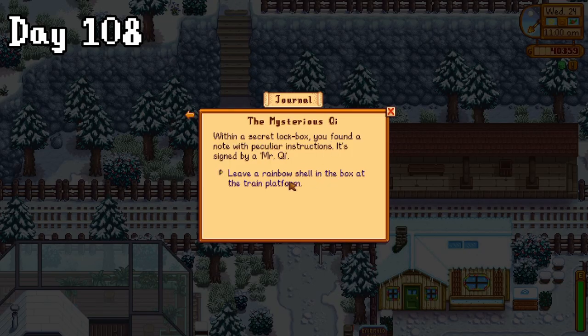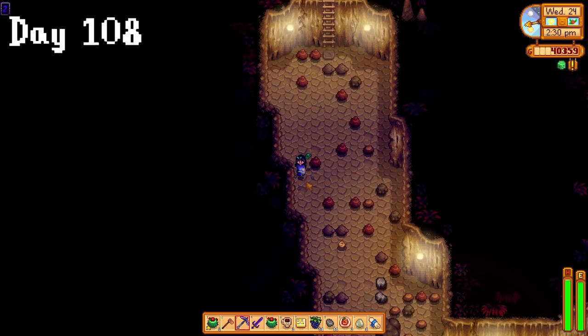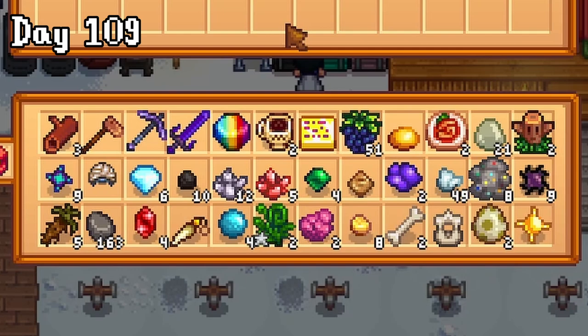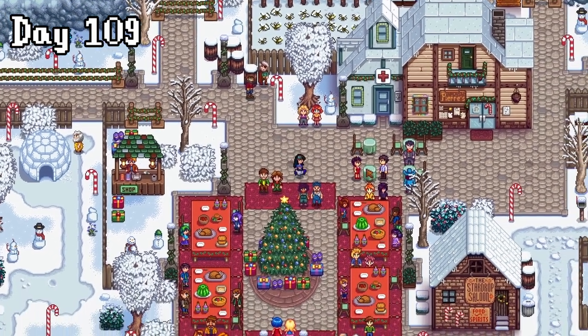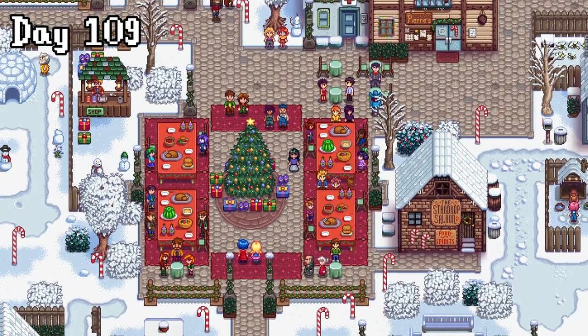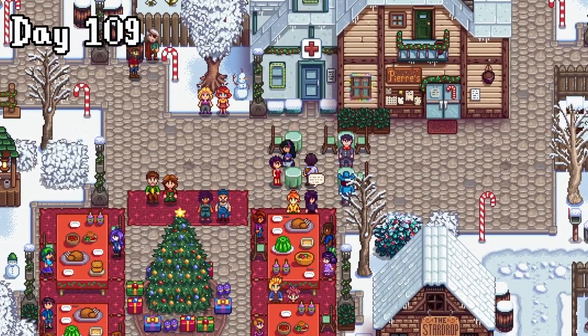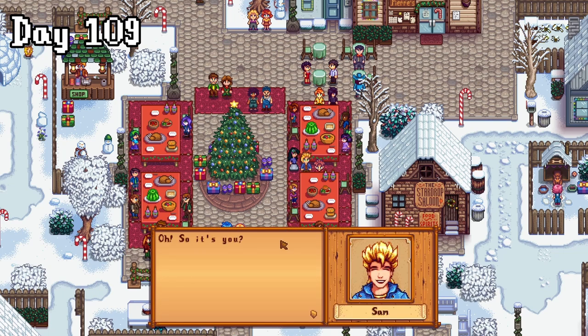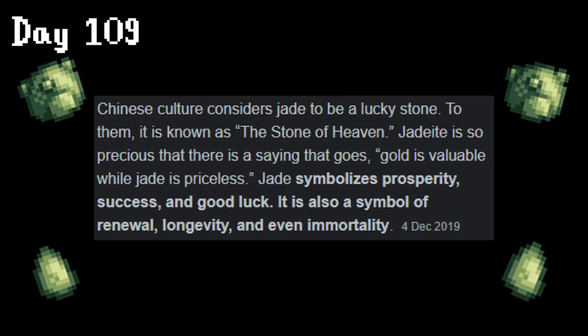I also made a start on the mysterious key quest and dropped a rainbow shell at the train station, which meant the next step was getting some beets. I couldn't do that yet though, so I did some Skull Caverns for the afternoon and I'm pretty happy with the goodies we brought home the next morning. As you can see, I got a couple of dinosaur eggs, so I started day 109 by putting one in the incubator. It was also the feast of the winter star today, but apparently I'm allergic to festivities too. Once that was over, I gave Sam his cranberry wine which he seemed to like, and Shane was actually my gift giver and he got me a jade. Being half Asian, I loved this gift because jade is a symbol of many good things.